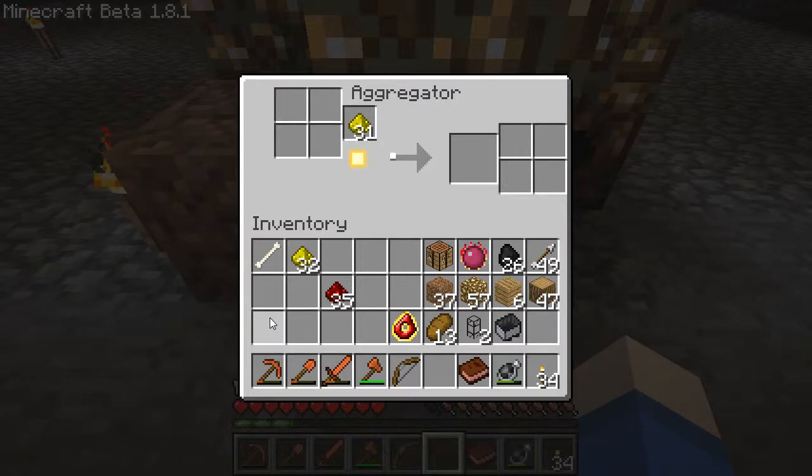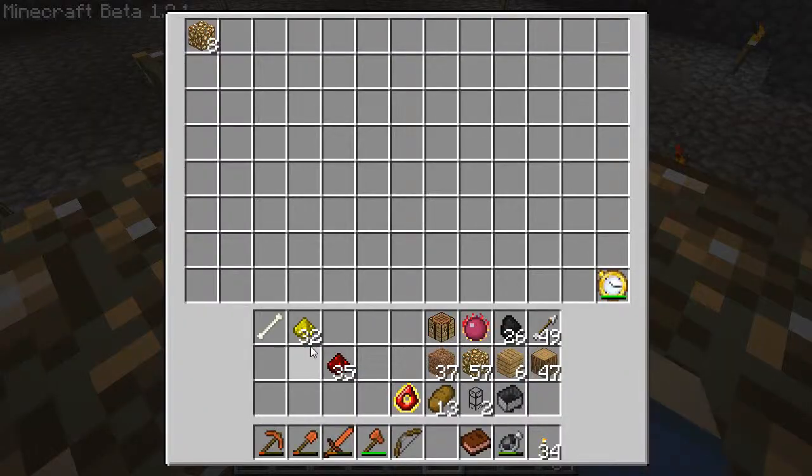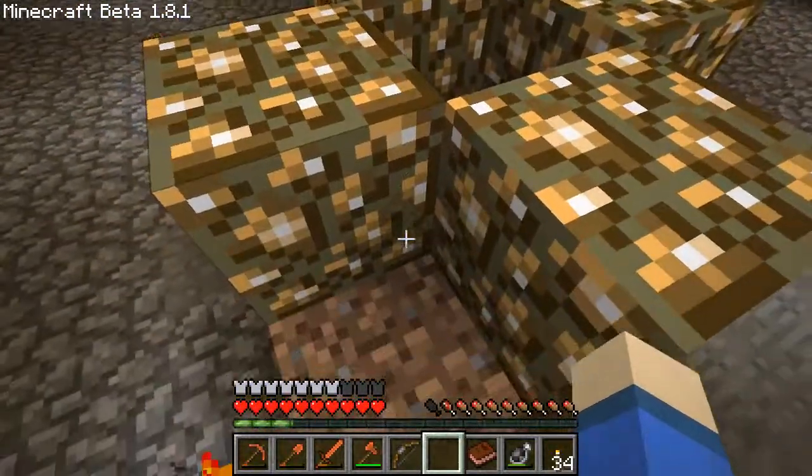Now what I'm going to do — because the chest is such a pain to get to — we are going to run pipe and extract from it automatically with BuildCraft, and pipe the glowstone directly up top into a chest. That way I won't have to hop on dirt to try to see what's in there, and it will all just get pumped out automatically.